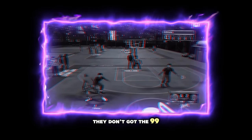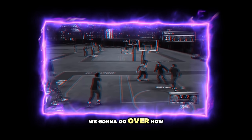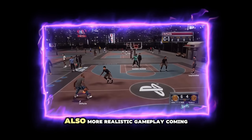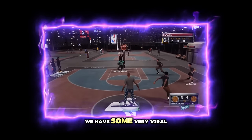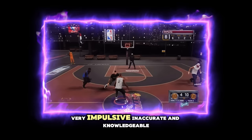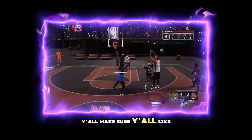They got the 99 overall badge glitch in college football, we're gonna go over how they're doing it and why. There's also an Ultimate Team glitch, and more realistic gameplay coming to NBA 2K25. We have some viral clips to go over and react to - the 2K community being very impulsive, inaccurate, and knowledgeable.